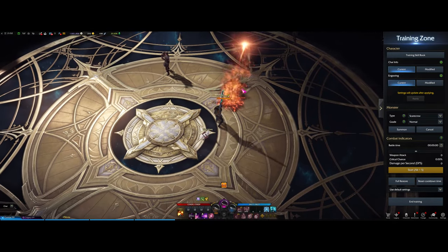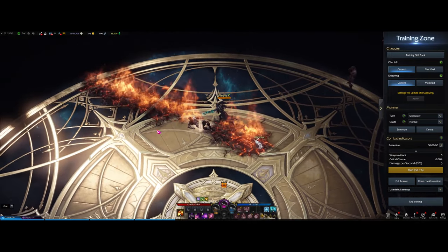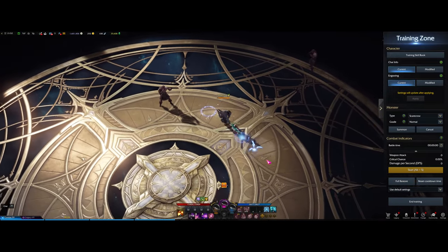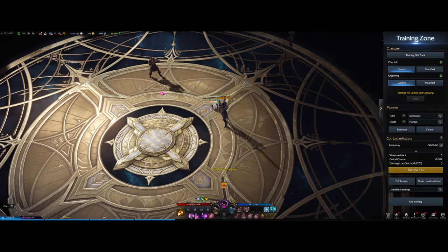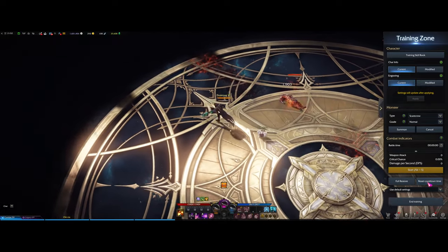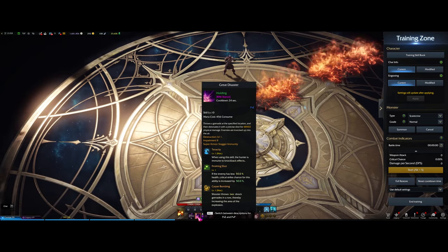Lastly for the rifle skills, we have Spiral Flame. This ability knocks up opponents in a straight line, but the line is not that big and the projectile speed is slow with a very long cast time. Not an amazing ability, mainly used for poking at long distance.